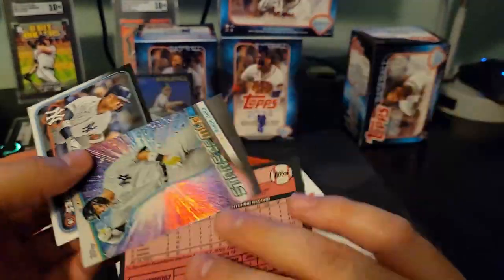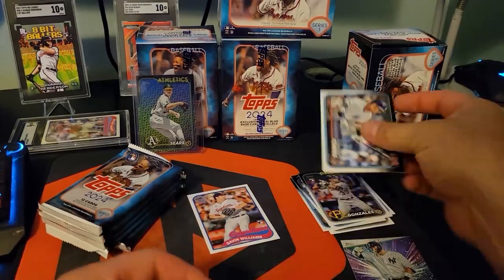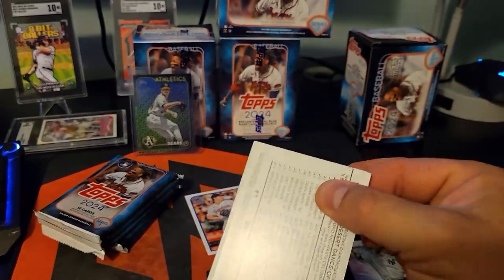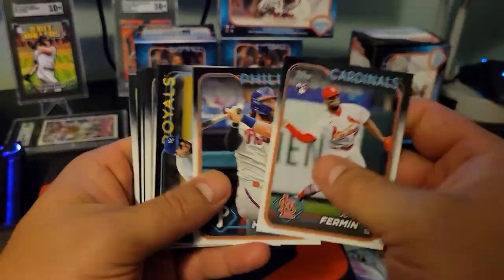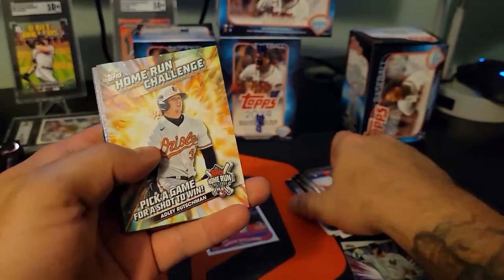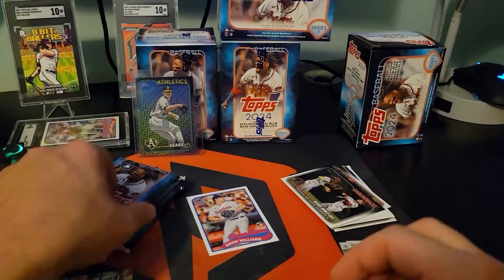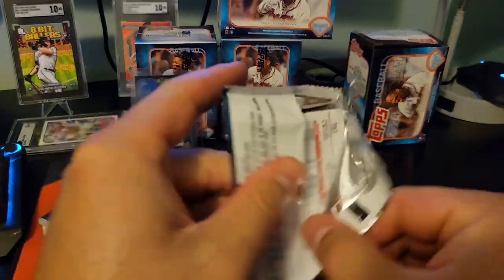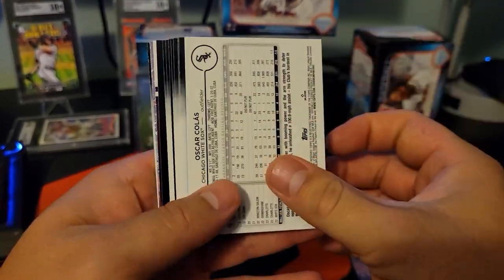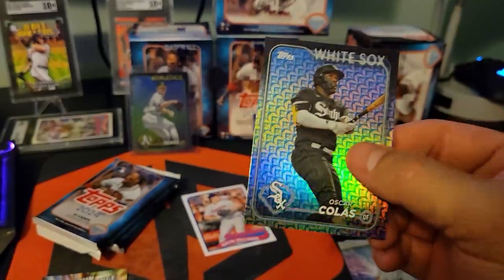We've got Williams, labor, and then Aaron Judge. I like to keep all that stuff separate. Adley on the home run challenge — heck yeah, we'll take that! Ronald Acuña. Has anybody actually pulled one of the seven heart footprints? I watch a decent amount of breakers online and haven't seen any. Oh, another backwards card — Oscar Colas, yeah the flowers again. I'll have to look that up to make sure.